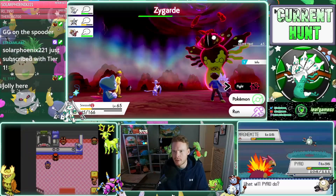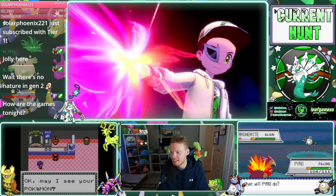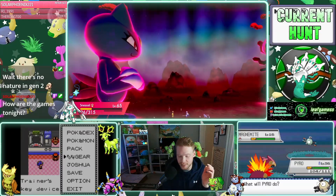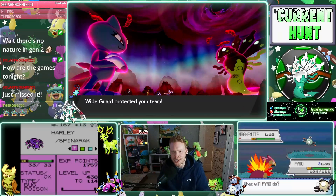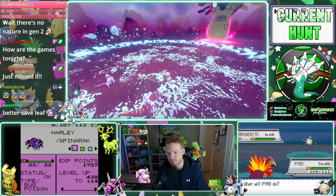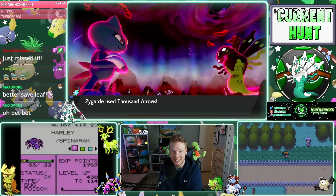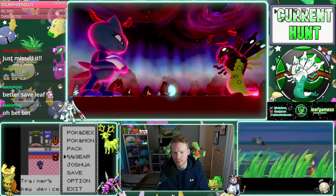I'm going to heal one more time here. How are the games tonight? We just got a full-odds Shiny spider. I did max and saved right away. I'll save again here. His Attack stat looks good, his Speed too — I love it, man. Bug and Poison type. This is a big moment for me — this is my first full-odds random encounter Pokemon in Generation 2.